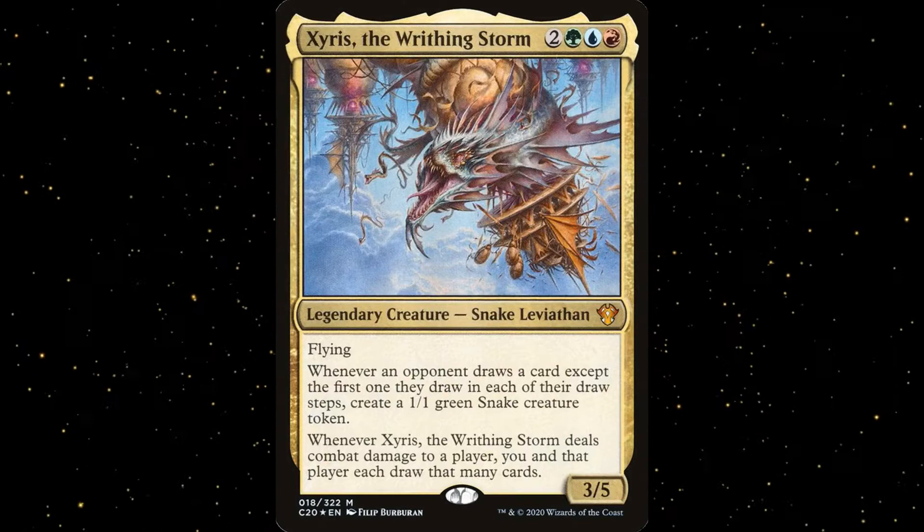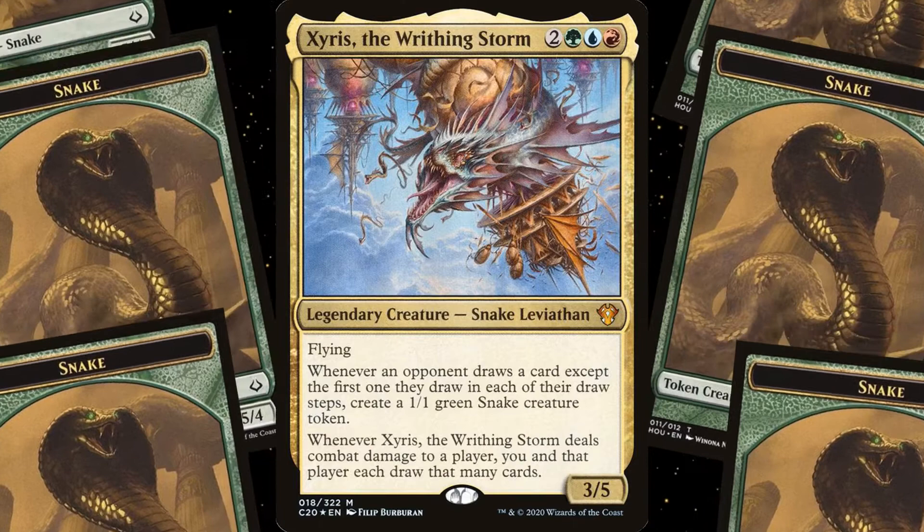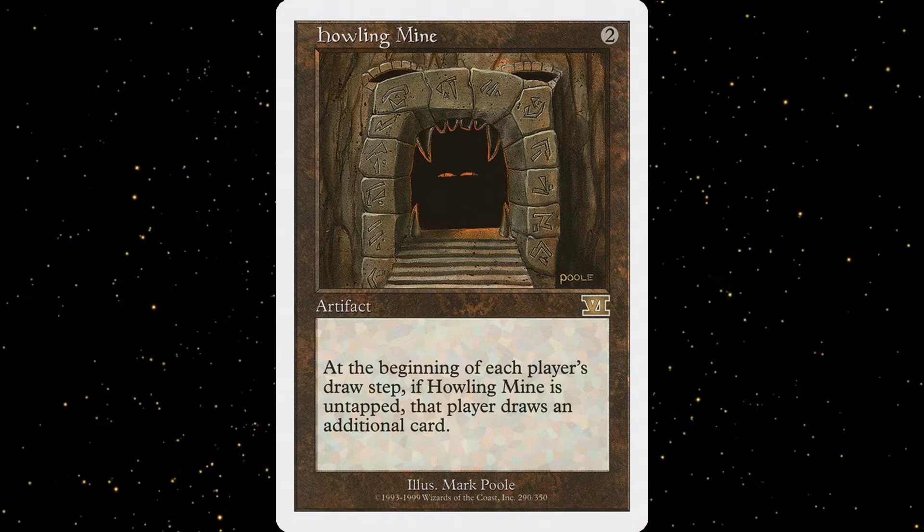I wanted to have Zyrus as a Group Hug deck with Howling Mine type effects so that everyone was drawing cards. The reason for this is that Zyrus creates tokens whenever an opponent draws a card beyond their first one, but unlike Locust God, those tokens don't have haste. Because most wheel effects are sorceries, I wouldn't be able to attack with my snakes after I wheel and make 21 slithery boys until the next turn. Unfortunately, the original Howling Mine was too expensive for the $50 budget version, so it had to get cut, but I was able to include several effects that worked similarly.